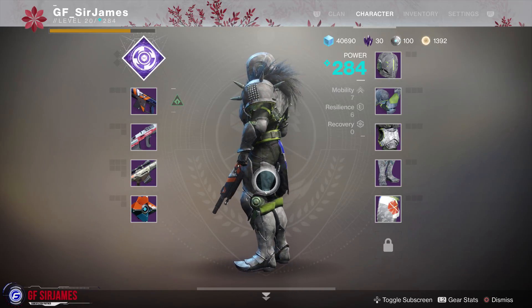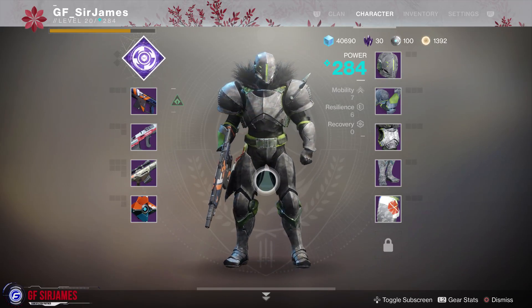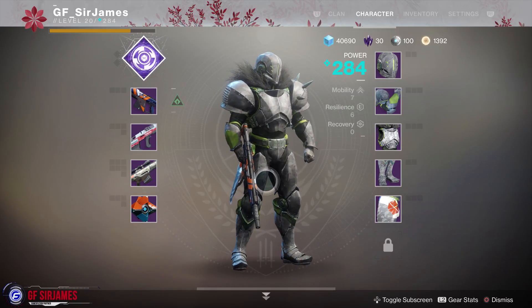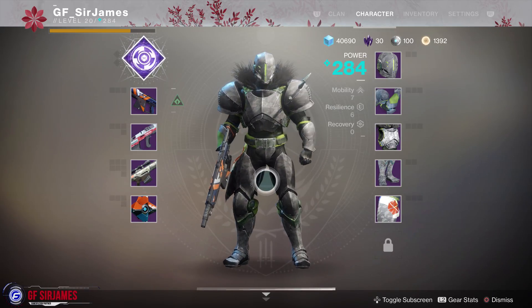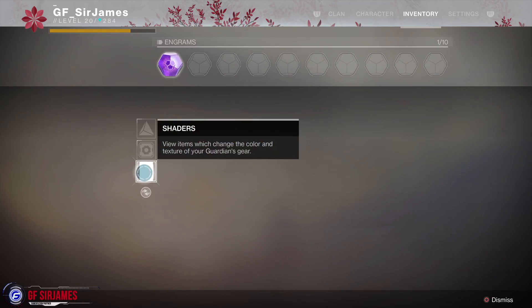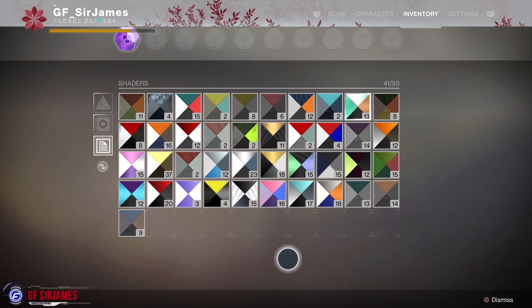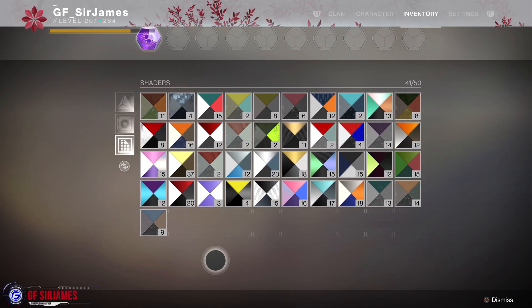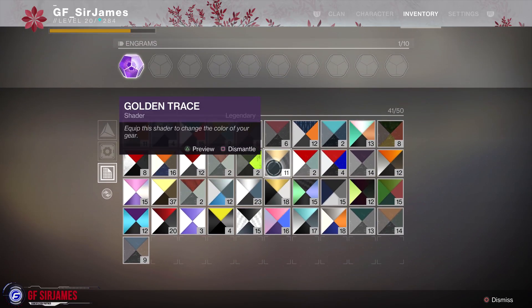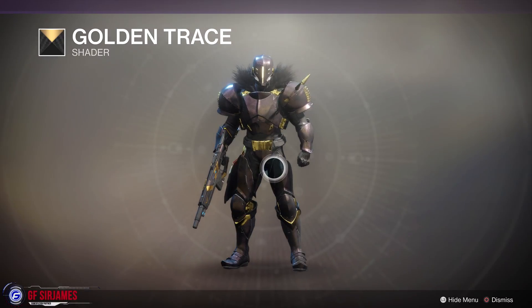Overall this armor set looks pretty neat. I actually have it to the point where my character kind of looks like a spider, which I'll show you guys afterwards. But for now let's go ahead and head on over to the inventory and pick a few different shader options. As you can see here with my shader collection, I almost have every single shader within the game. Let's go ahead and start with the Golden Trace — it's always a good example to start with because I kind of like the overall look to it.